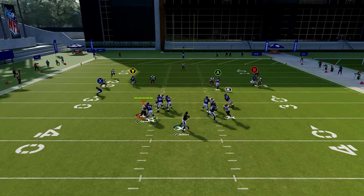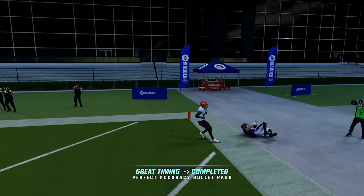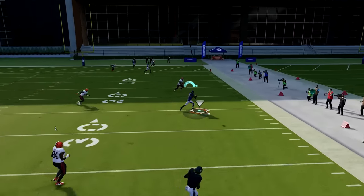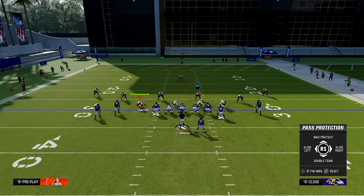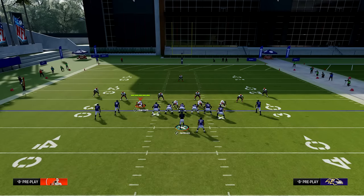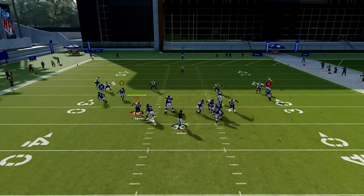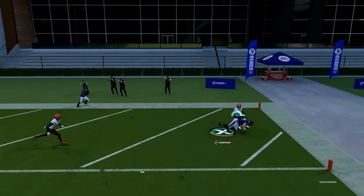Number fifteen: QB rollouts are back. Rolling out was nerfed last year but it's back this year. When you hike the ball, make sure the outside is clear, hold down the right trigger or R2 to roll out and get throws on the run. To make this better, slide your line to the side you want to roll out on by pressing LB or L1, then selecting right on the right stick, then double team by pressing LB or L1 down on the right stick and moving the D icon to the outside pass rusher.